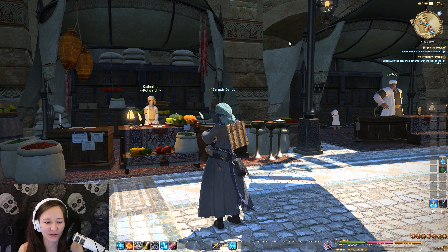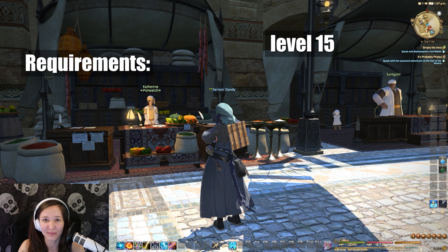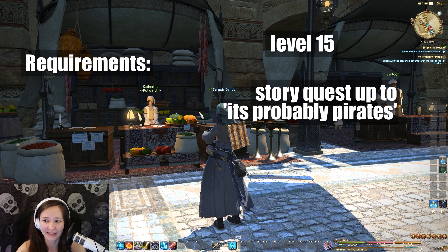You'll probably run across a merchant that sells you dye, but we can't use it yet because we need to unlock it. Similar to unlocking the Aesthetician, who does hairstyles and facial features, we've got to get to level 15 and also finish the story quest up to the point where you unlock all the different cities.